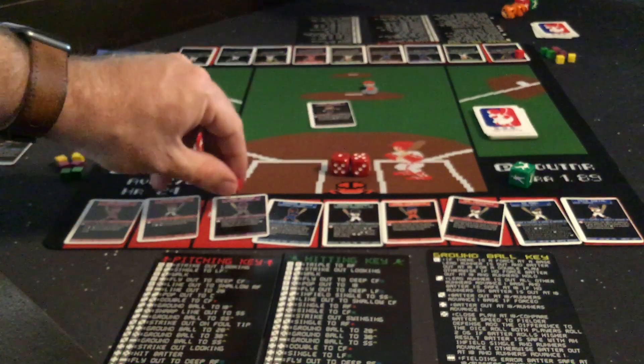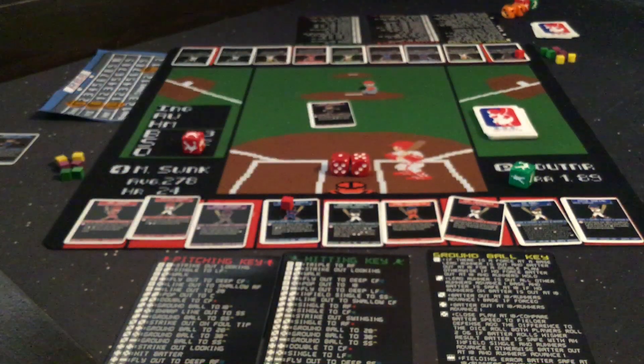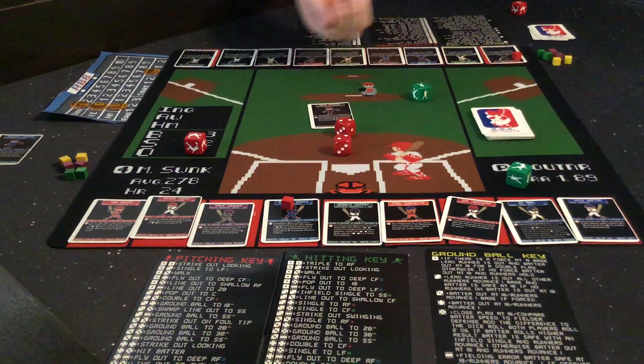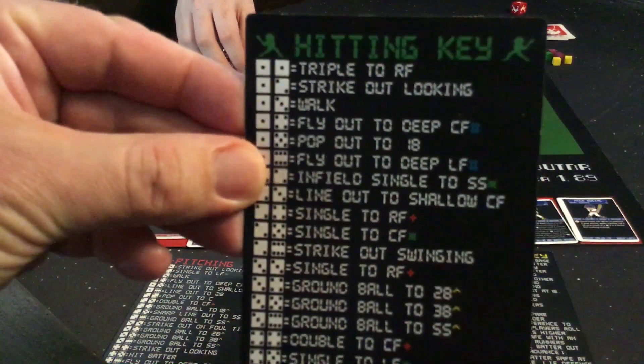We also want to make sure we're marking our batter so we know who's going to start the next inning. Up for me is Ty Wynn, who is a 14. But he does have a cool power: when the result from either key is a 3 and 5 combo, it is a single to left field instead and runners advance 1 — so he has an extra chance to get a single. He's a 14, so I'm plus 1 on the roll. Plus 1 gives me a 5, which is still not enough, so Chris will get the roll of his batter control dice. Batter gets control — let's see if we can get a hit. A 1-3 is going to get him a walk. I will take it.